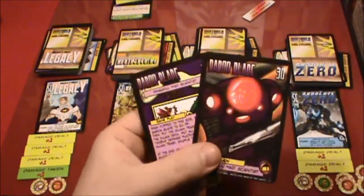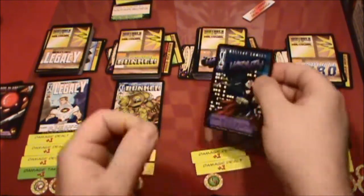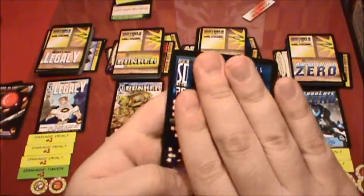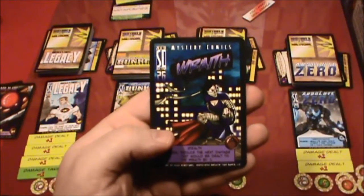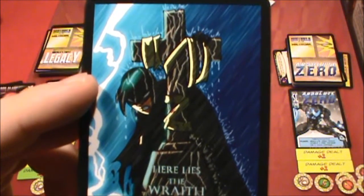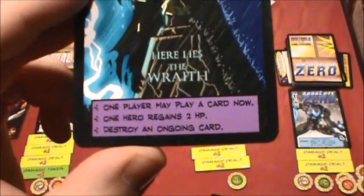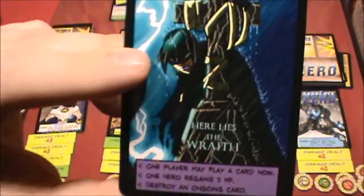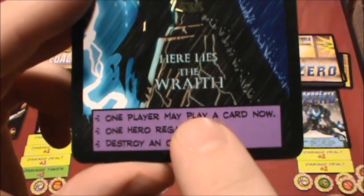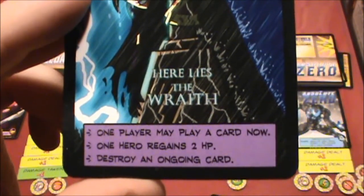For any of you that may also be new to this game and learning how it plays — what happens when a character runs out of HP — the card flips over, kind of like the villain, and you get some different artwork on the back. It's a defeated view of the hero, and they're not totally out — they're still able to take an action on their turn and help out the other heroes.